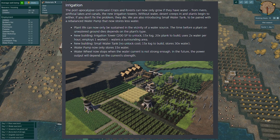They added the concept of irrigation and water management. You have to manage your ground — you can see it's dead and dried off. If you don't water the ground, your plants will die off. They gave us a couple of new items: a water pump, a new building called the irrigation tower, and a small water tank which costs no research to unlock.